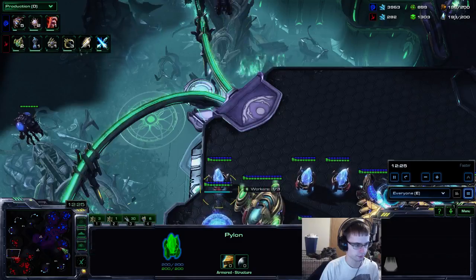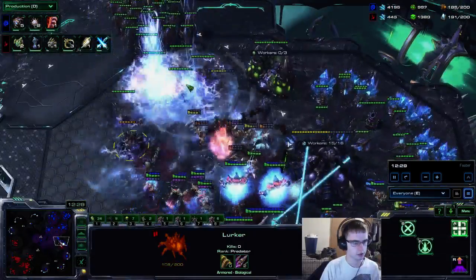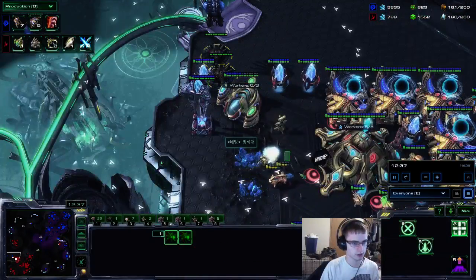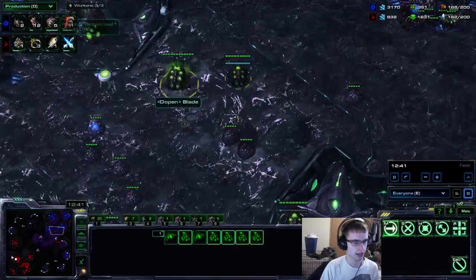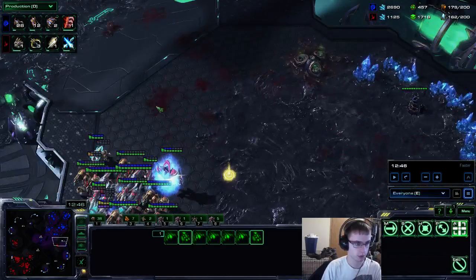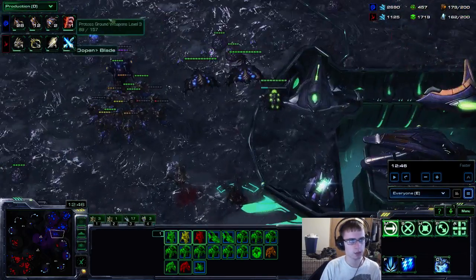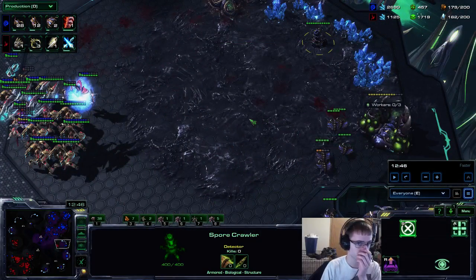I'm going to drop right here while he's doing this. I'm spreading out the lurkers as much as I can but I didn't spread them the best. He gets this base and I eat that storm, which is not good. These lurkers are doing damage here. I have the broodlords morphing and I lose that base. Some things I could have done better: I could have spread the lurkers out better, and obviously eating that storm wasn't the best. But as you'll see, he can't really push into me anymore — I have broodlords.